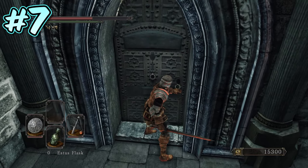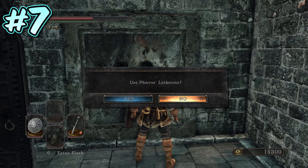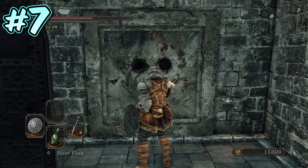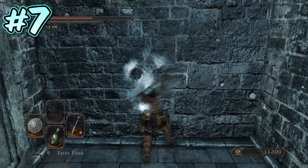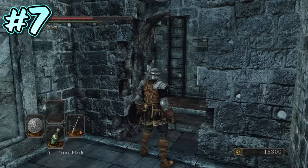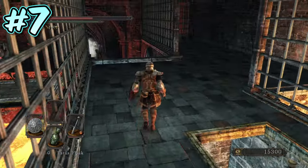Number 7. In the area with the lever that drops the platforms over the lava, there is a door on the left-hand side. In this door you will find a Faros Lockstone contraption on the left-hand wall, and once used will unveil an illusory wall on the far wall. After you have attacked the illusory wall, it will disappear and allow access to a ladder leading to the Belfry Sol Approach bonfire and the Belfry Sol optional area.